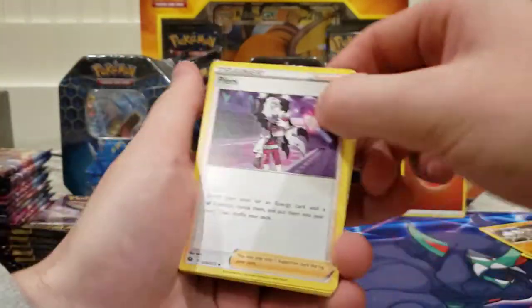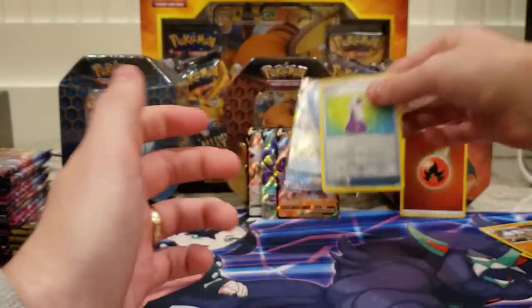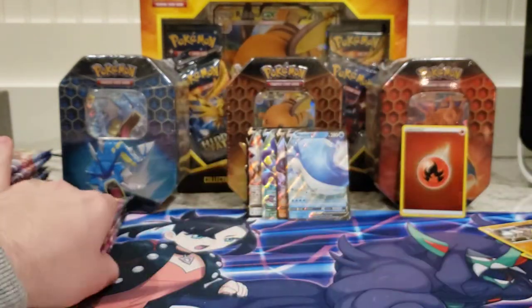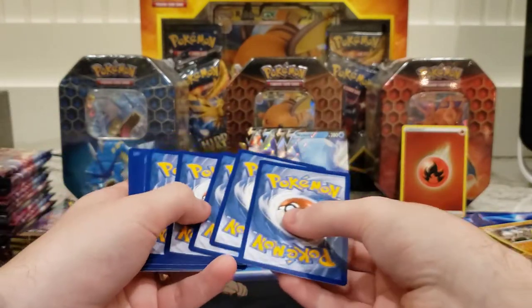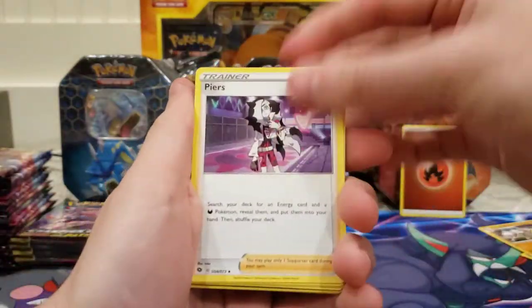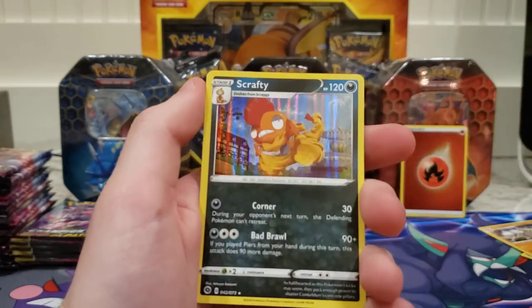I stream on Twitch as well. I'm just trying to grind away — got some free time now so I'm making the most of it. Wailord V, potion reverse. You guys gotta let me know if you want me to open up some Hidden Fates product. Fire energy, water, Piercing Futon, Swablu, Machop, Zigzagoon, Vulpix, Rockruff, the champ, and Scrafty hollow.